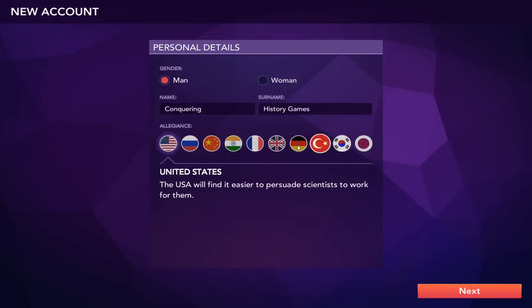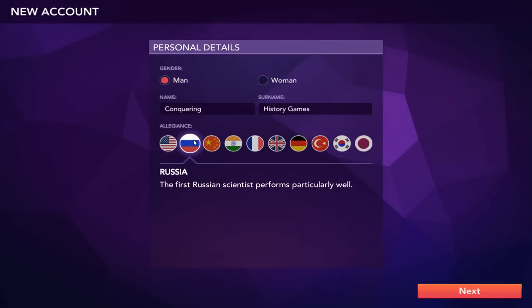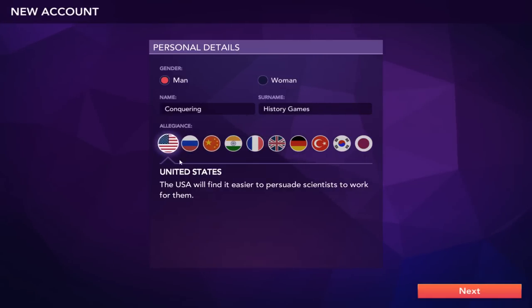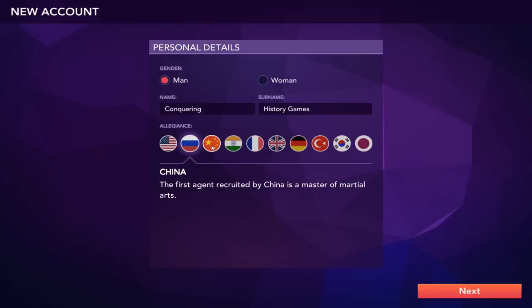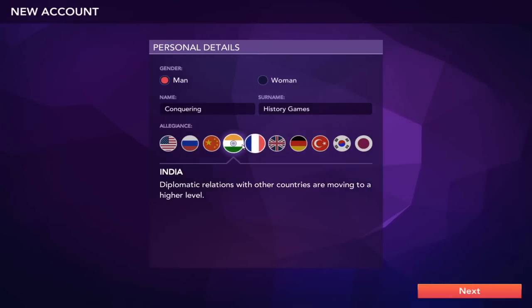I did a poll on this earlier on my community tab, so we'll be playing as Russia. The allegiance you choose gives you different sorts of bonuses. For example, the United States will find it easier to persuade scientists to work with them. Russia, who we will be playing, says that the first Russian scientist performs particularly well. Might as well go through all of them.